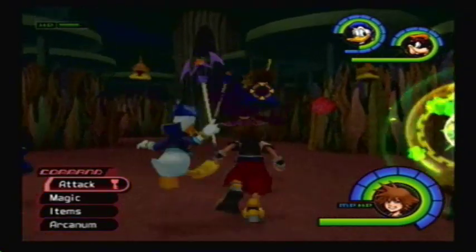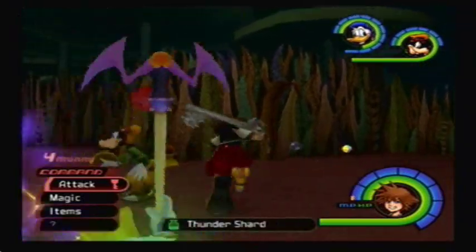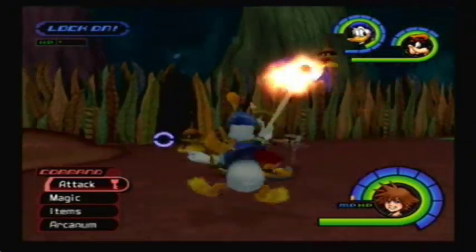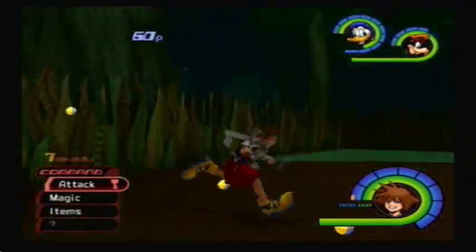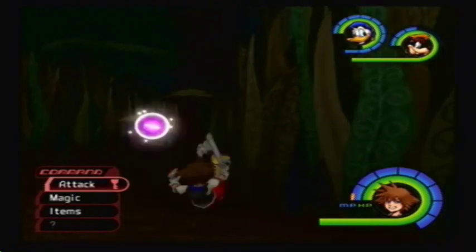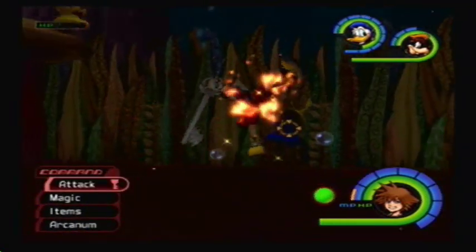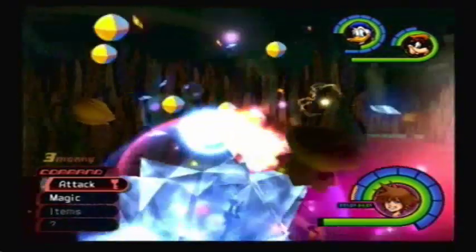Frost Shards and Thunder Shards — you can find them by killing Blue Rhapsodies and Yellow Operas. They're these Blizzard and Thunder casting magic floating things that spawn mainly in Wonderland. They drop pretty commonly, so you don't have to kill that many of them to get all the Frost and Thunder Shards you need. Just hang out in Lotus Forest, that's where most of them spawn. Thunder Shards and Frost Shards are pretty easy to obtain.